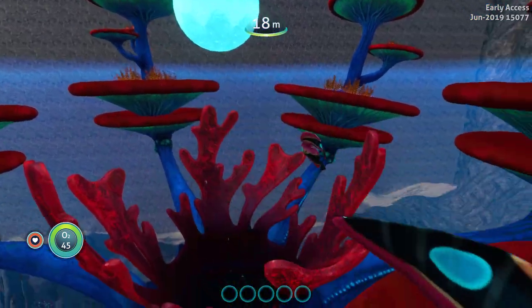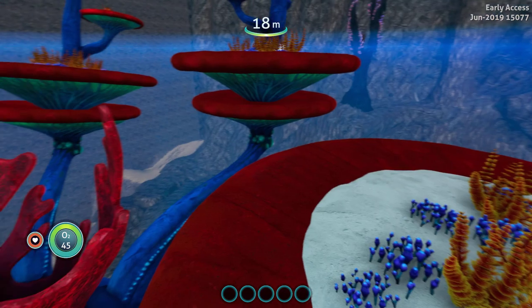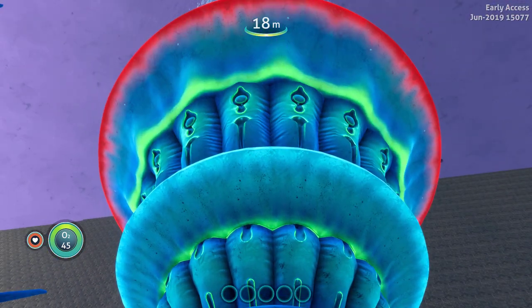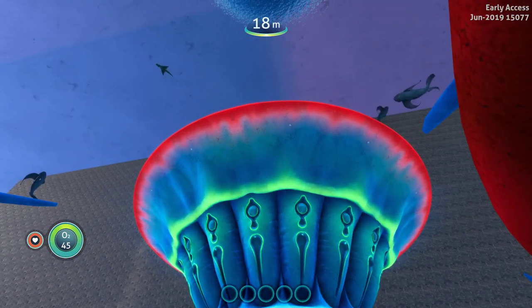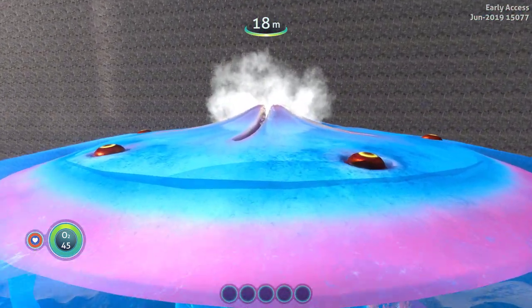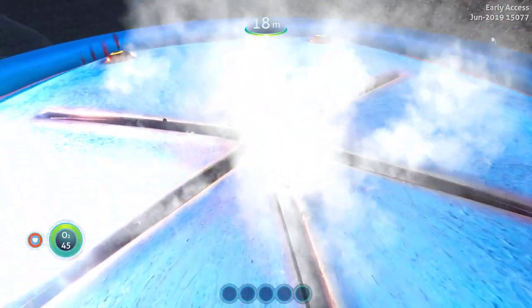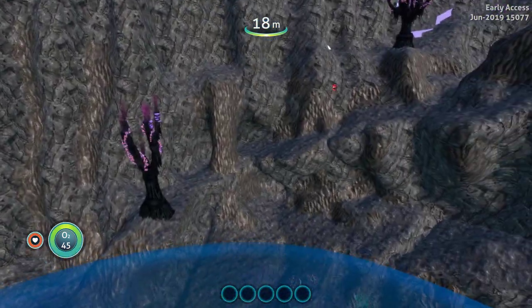There are red feather fish swimming around. And if you actually get up on top — I'm ghosting so it won't do it to me — but you can get up there and when it starts blowing, it'll blow you up.